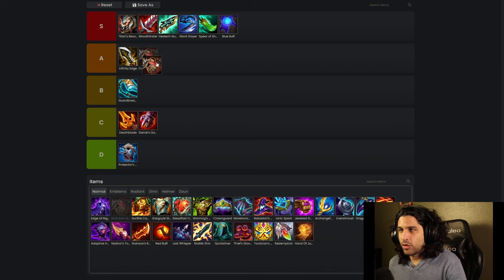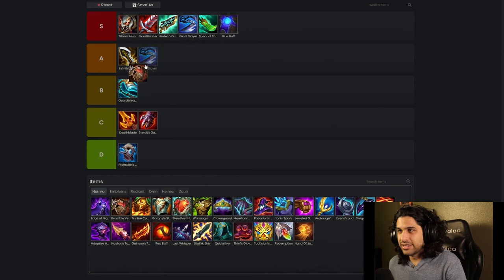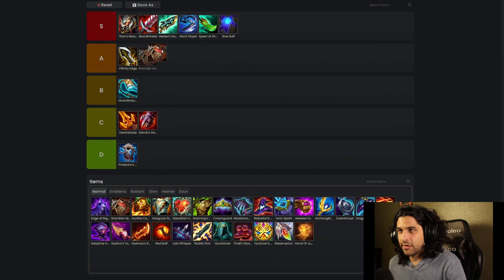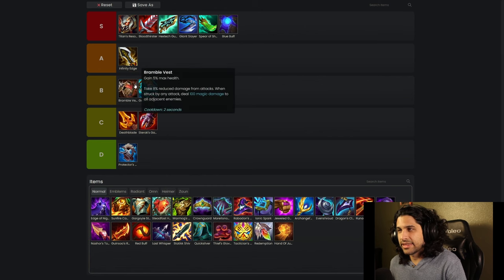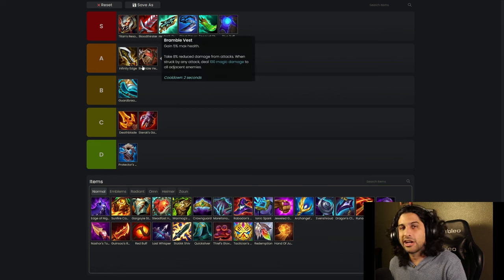Thornmail is going to go into B tier, higher B tier than Guardbreaker. It reflects damage, and the reflect is really nice especially for AD comps. Sometimes it stops a Yone, but Yone dashes to your backline so it doesn't really matter. Actually I'm going to put it in A tier.